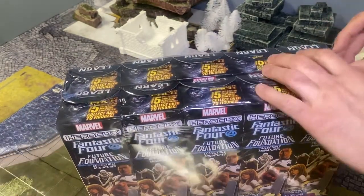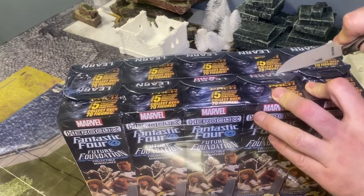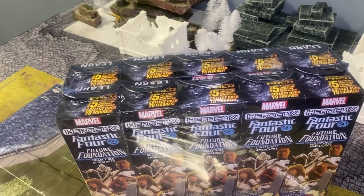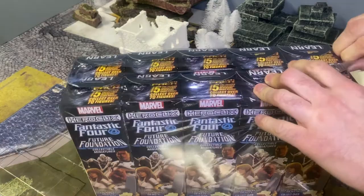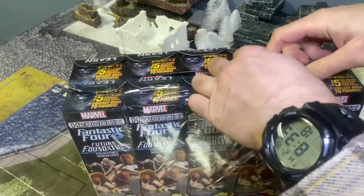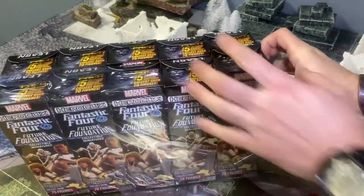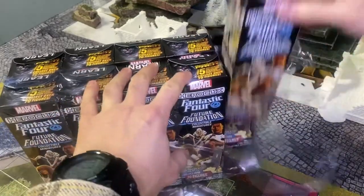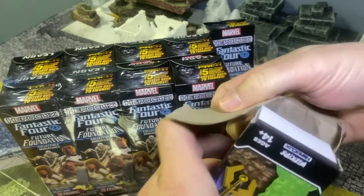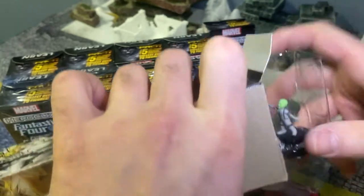We're going to try and get in here. Get the helpful machete out. We're going to start from the right, just because, eh, why not? Let's see what we got. Let's see how much bubble wrap we can get this time — I think we got like four bubble wraps last time and I only got one object in the entire brick, so let's see what we can get.